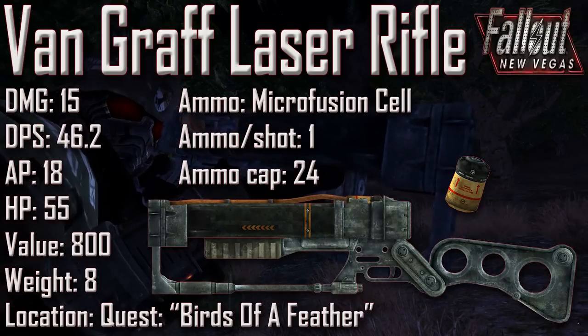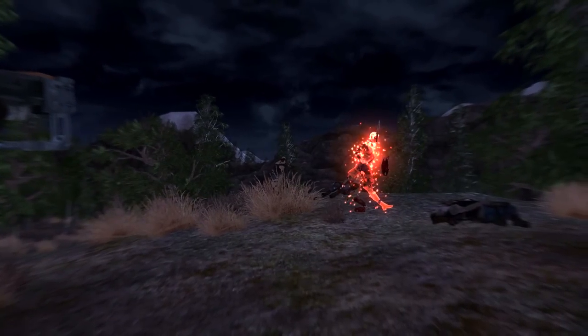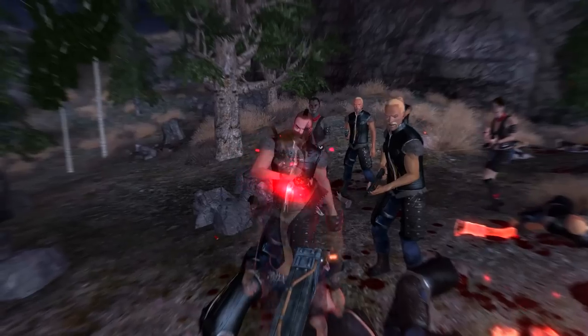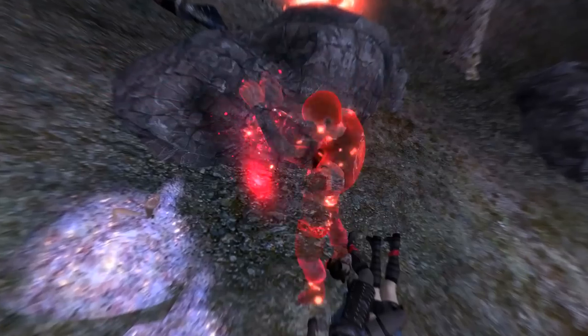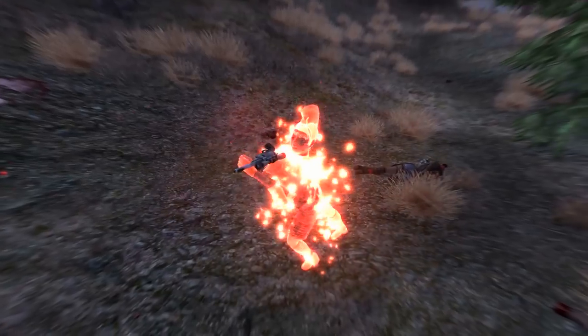Next we have the Van Graaf Laser Rifle with a damage of 15, a DPS of 46.2, an AP cost of 18, an item health of 55, a value of 800, and a weight of 8. Ammunition uses the microfusion cell, ammo per shot is 1, and the ammunition capacity is 24. The Van Graaf Laser Rifle is given to the player at the Silver Rush during the quest Birds of a Feather — when given the choice between the plasma rifle or the laser rifle, choose the laser rifle. However, once that part of the quest is finished, the gun will be taken from you. The only way to permanently obtain it is to let the Silver Rush explode, causing the quest to fail, after which the rifle will no longer be marked as a quest item. It is a unique variant of the AER-9 laser rifle, received in max condition, but overall has less damage, less item health, and less critical damage than the standard variant, though it requires less Energy Weapons skill.